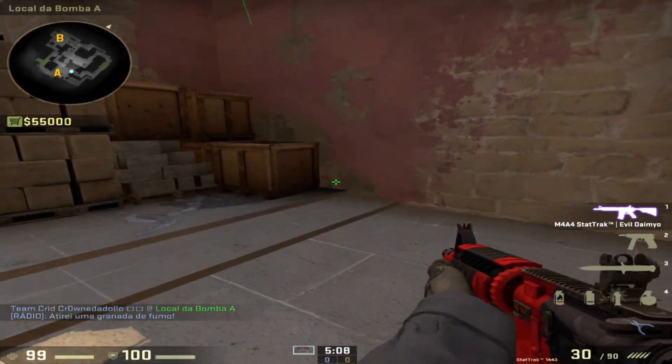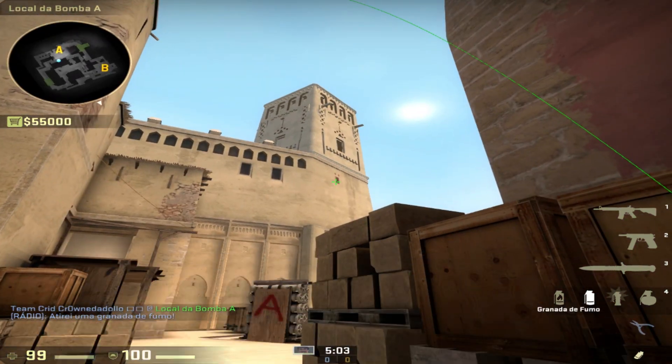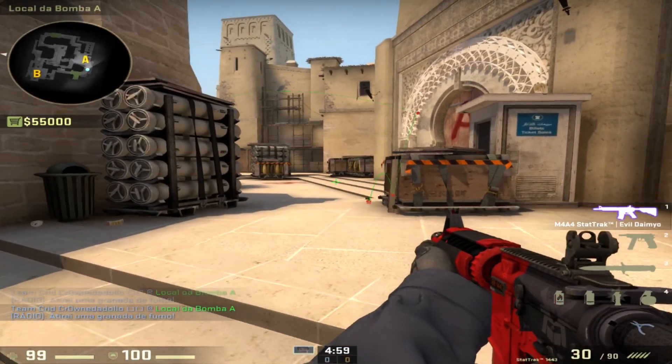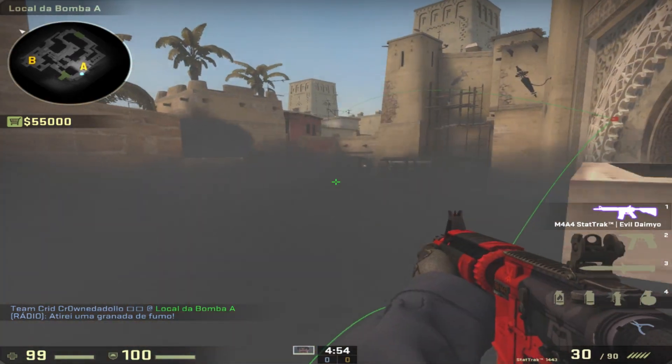Smoke off stairs and CT — easier than that. You go to this corner, aim at the left side of that window, throw it. I'll show you the CT point of view of this. There is no gap on the left side, and there is no one-way here.